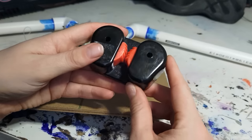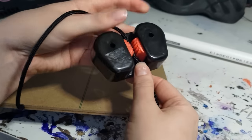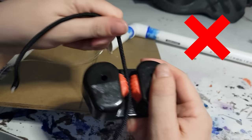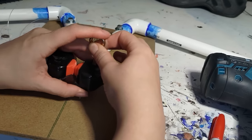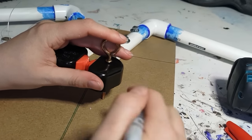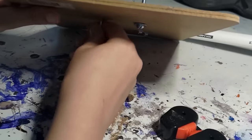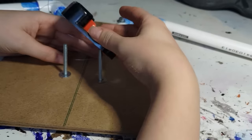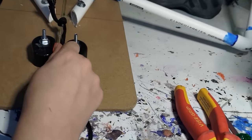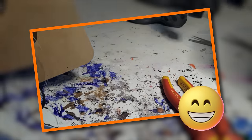I found this in a hardware store years ago — this is a cam cleat. The idea is that you can pull some string or cord down through it, but those little ridges are going to stop it being able to pull back up. So this is what I'm going to use to hold the string in place, so that my wings stay out until I want them to go back down again. I'm using my bolt here to mark where I need to drill the holes through the placemat, and then we're going to bolt this bad boy straight into the back piece. I tied some cord to my fishing line that's coming out — you'll see this in action soon enough.